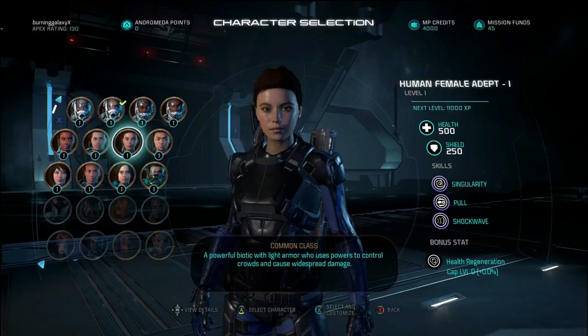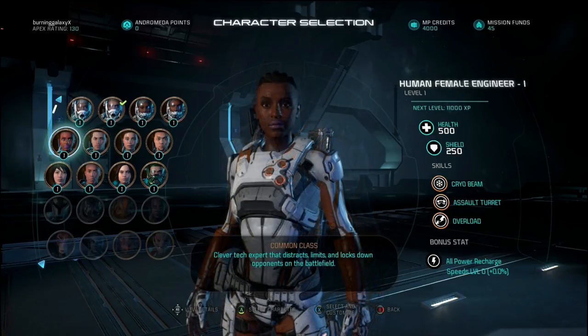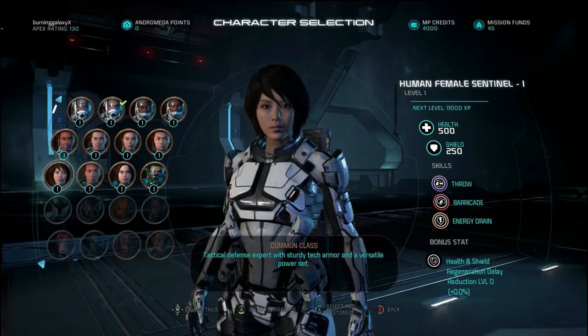We've also got the female variant of the adept. Then we've got the human male engineer with the same amount of health and shields but different skills. The cryo beam is like a frost beam that freezes enemies and makes them slower. We've got the assault turret, a little turret you can place on the battlefield which assists you by shooting at enemies. And we've got overload which destroys enemy shields, very useful against robotic enemies. The skills are tech-based shown in orange. We've also got the female variant.